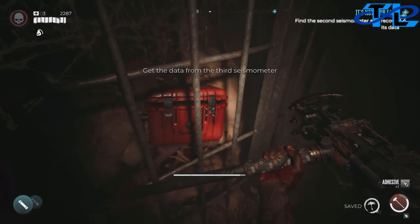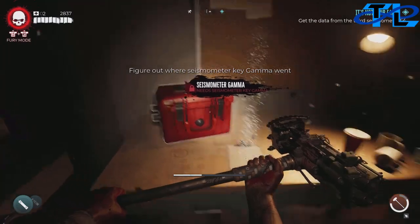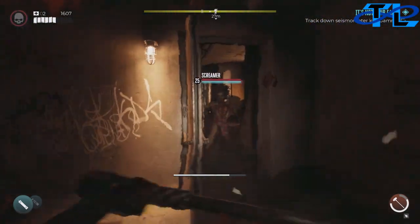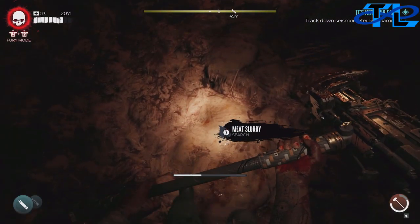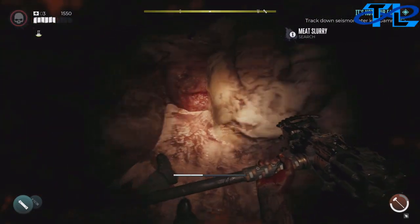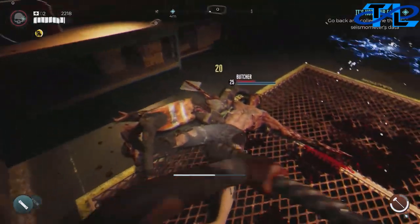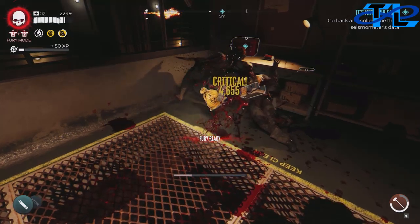For the second seismometer, continue further down the sewer tunnels. It'll be down the long tunnel — to your right is a key right by the caustic pipe valve. Grab the keys from the dead body, then head a little further down and on the very left side of the same tunnel you'll find the second seismometer. The third seismometer is once you get to where the slobbers are — a file will tell you to find the gamma key. Head through the hallway of fire, turn it off, and go into the area with sludge and human remains. Kill the screamer fast.